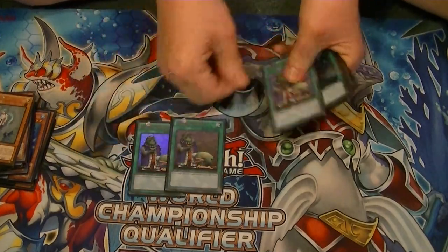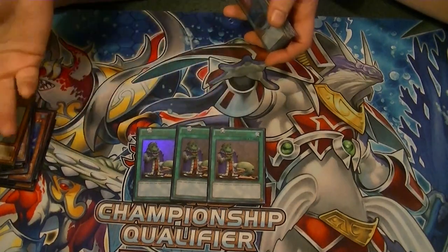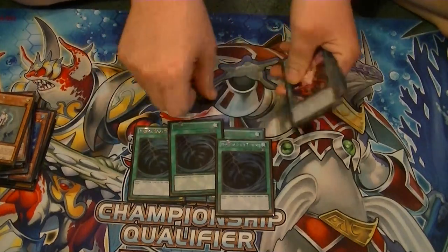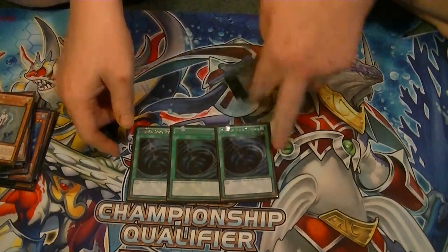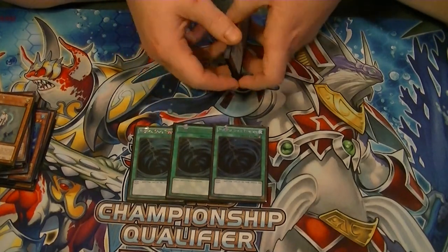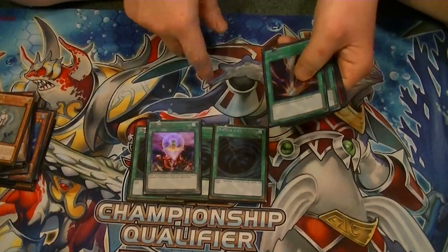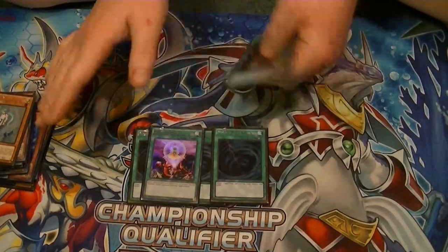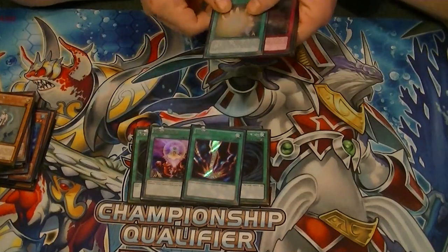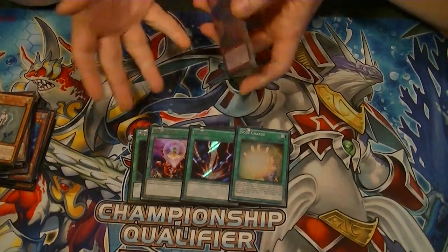Now for our spells. We run three Upstart Goblin — want to get to your combo pieces as soon as possible; it doesn't matter giving your opponent the extra thousand life points anymore. Three copies of MST to take care of Vanity's Emptiness and any other problematic spell and trap cards on the field. One for One — it helps with Synchro plays and gets certain pieces onto the field. One Raigeki to clear the field. One Soul Charge just in case you need it.